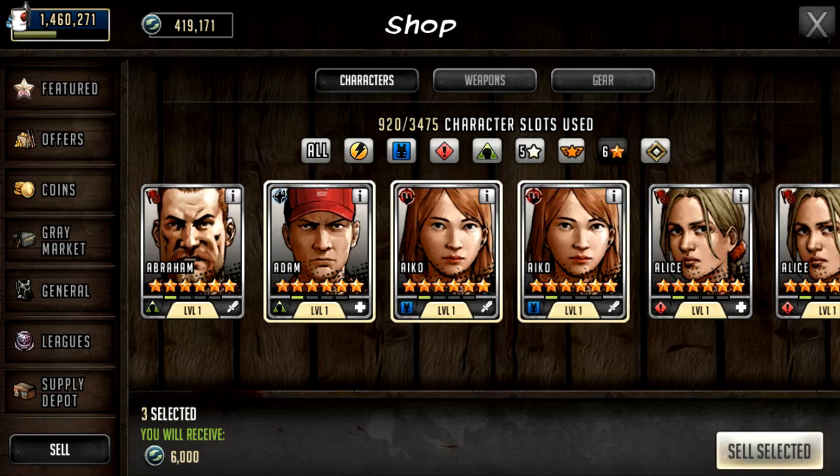They sell for 2,000 each as you can see. The second the update goes fully live in-game, these will change from 2,000 supply depot points per sell to one rare bit. It's kind of like the situation when basic tokens got upgraded, where you had to decide if you were going to pull a lot of your basic tokens before the update just to get yourself a lot of 3-star weapons and characters to be able to sell for the supply depot points, or whether you were happy to just go with the new updated basic tokens.